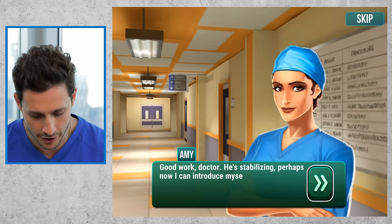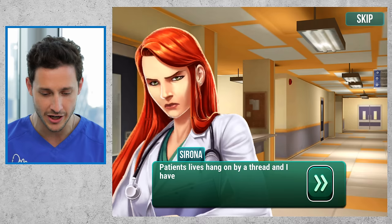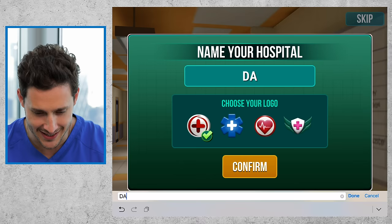Good work doctor, he's stabilizing — perhaps now I can introduce myself properly. I'm Amy. Dr. Stone told me you were in charge until he returned. Why did no one let me know about the newcomer being put in charge? Patients' lives hang on by a thread and I have to wait for an amateur to sign off on my operating room? It's like a Grey's Anatomy episode. You don't have to talk to Dr. Mike as if they weren't here, Sirona. What do you say about getting things running? All right, what should we name the hospital? What about happy and healthy memorial? That's corny. Dat healthy spot, yo.